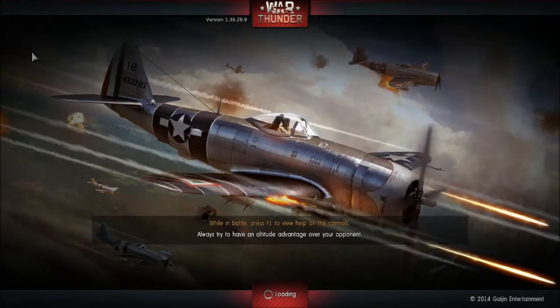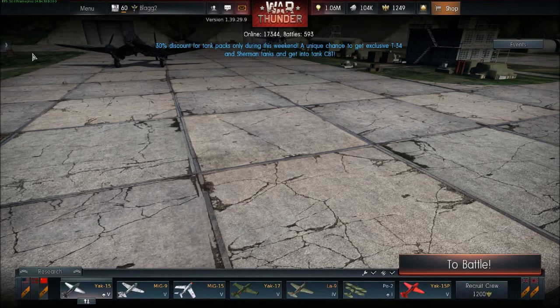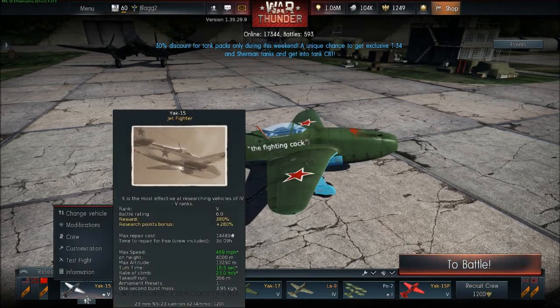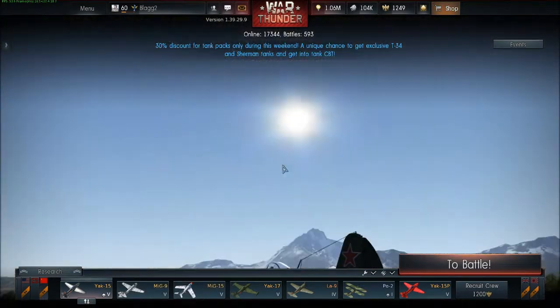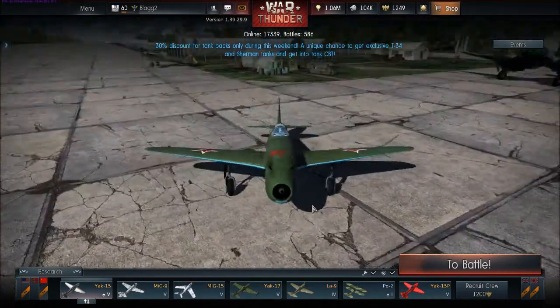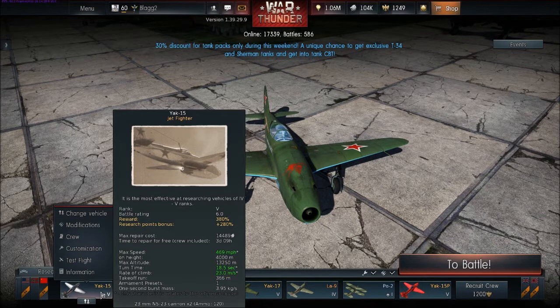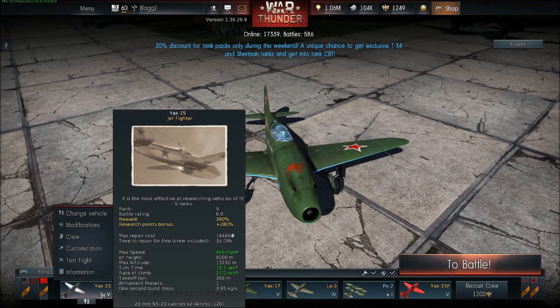Last patch, it redlined at 500 and the wings ripped off at 510. New patch — completely altered flight model. It will not reach the speed that it says it will reach on the stat card. So they took a perfectly good flight model — it really was a nice flight model for this — and ruined it.